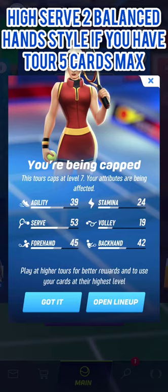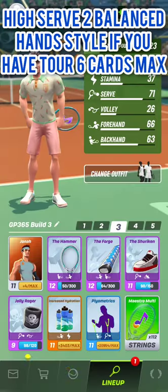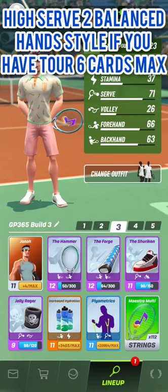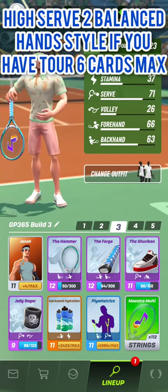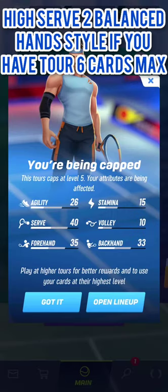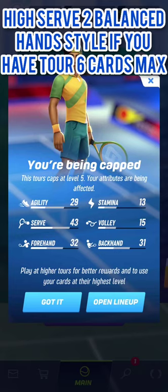Here is the lineup I recommend for the high serve two balance hands style in rookie and junior tournaments if you have cards up to tour 6 max. This time the Hammer and the Forge are the two main different cards compared to the previous build. Here are the stats at level 5 first, then at level 7 with this build using the Hammer and the Forge.